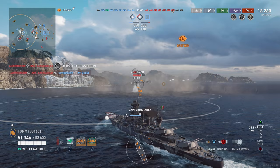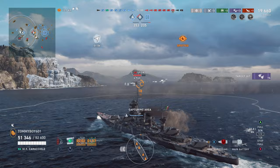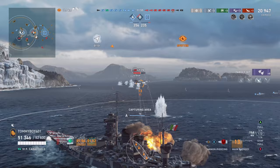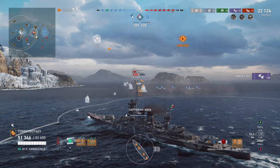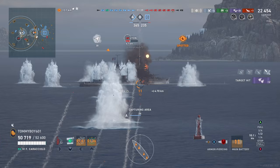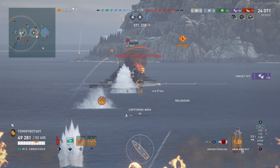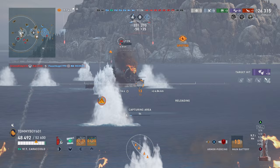We let off our first salvo and turn in, trying to use the Benson smoke — Benson has really long American smoke, so if we can use that to our advantage it will be very nice. Our secondaries start engaging the Lion right here; it's exactly what we want. We aren't at an optimal angle to the Lion — we are giving it more broadside than we should — but he is very much distracted with our teammates, so we keep firing. Our AP isn't penning the Lion at all; we are purely hitting him with secondaries, and they are doing a very respectable job.